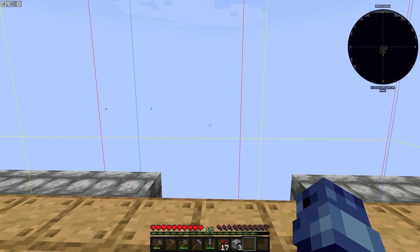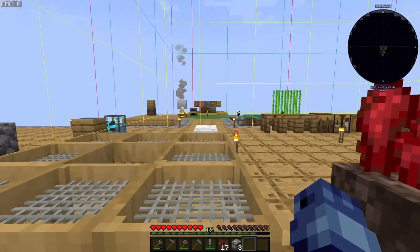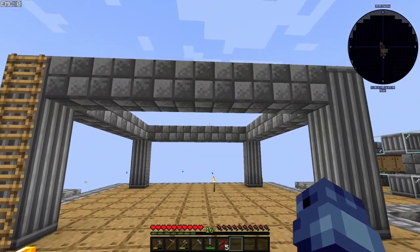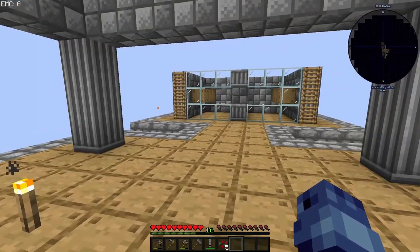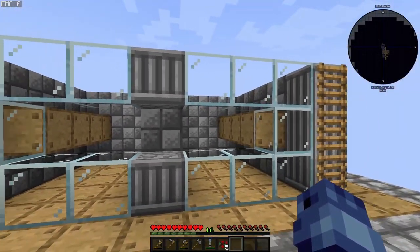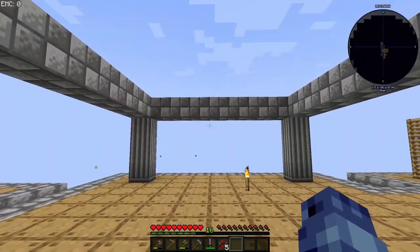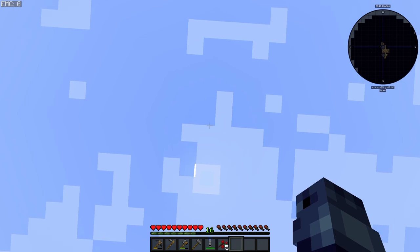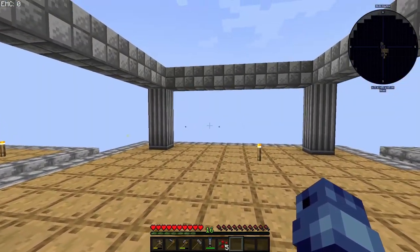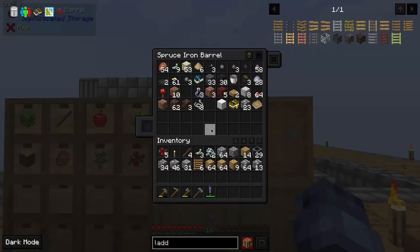Now that I have everything, let's set up the farm location. I'll continue down this road and branch off to clear a platform. I've created a platform for the farm and put the generator on a separate side island — that island will be filled with water wheels to power the farm. I'm planning to expand this upward, and the bottom part will be used as storage for all the farm's output.